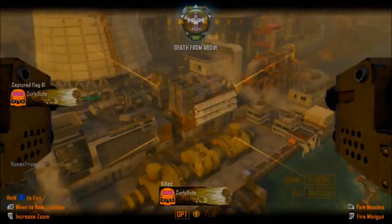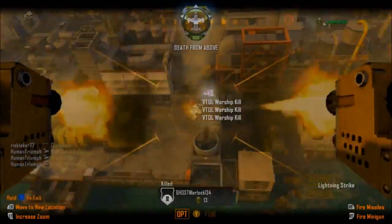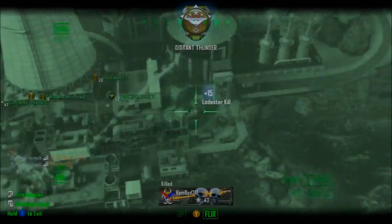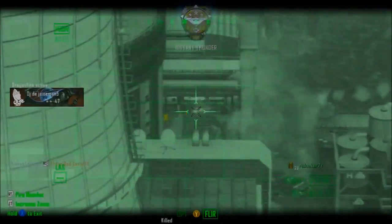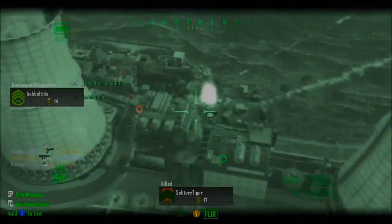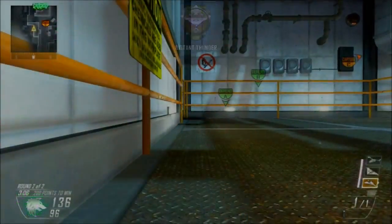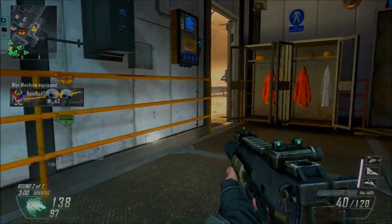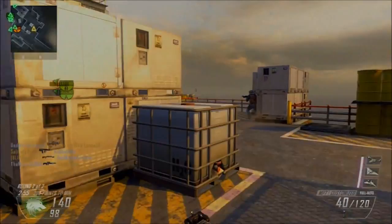I've been using Scavenger, Hardline, and Ghost. Ghost obviously keeps you off the UAV — UAV spam isn't too bad anymore, but you still get UAVs called in and you don't want to die on your killstreaks to a guy camping around a corner because he knows you're coming. Hardline gives a 20% decrease in how much it takes to get your killstreaks, so you can get them much quicker. With the big killstreaks it's like a 4-kill difference — you can get the Swarm with 4 fewer kills, which is really big in this game.